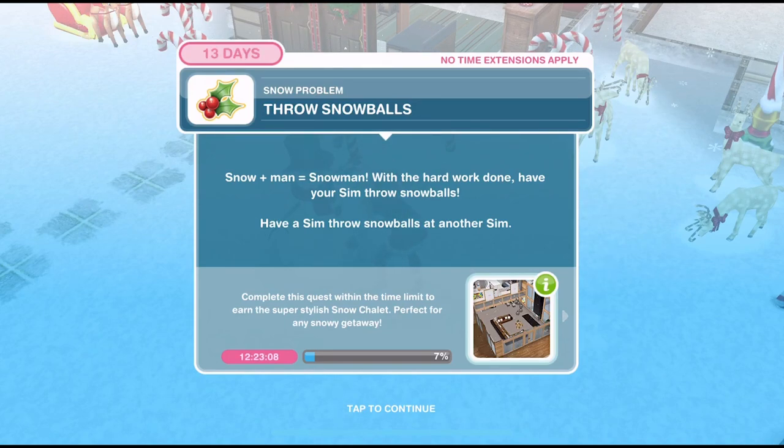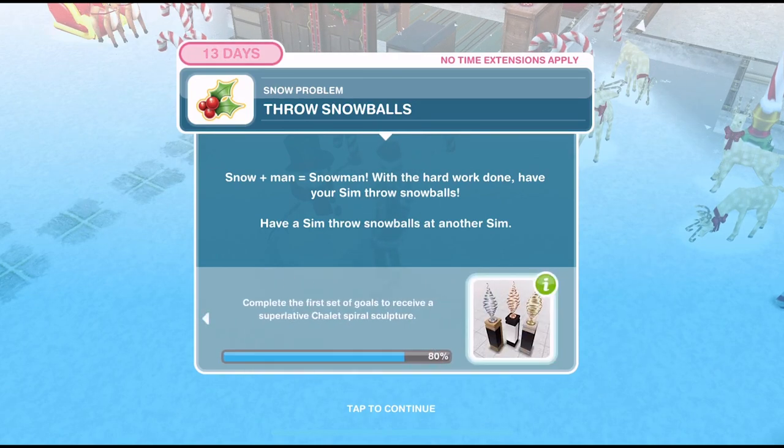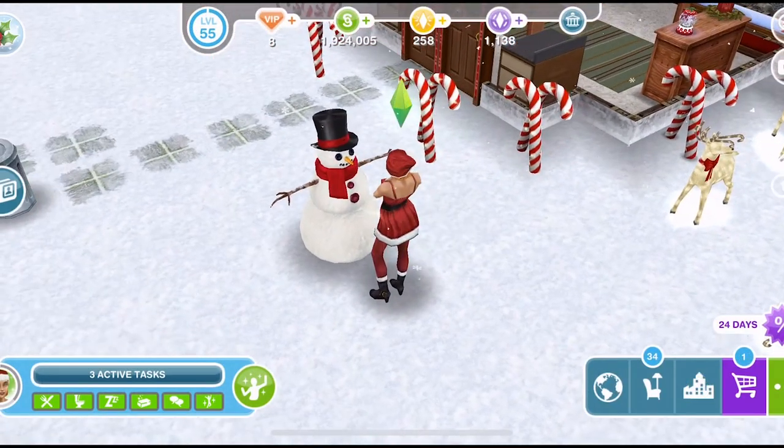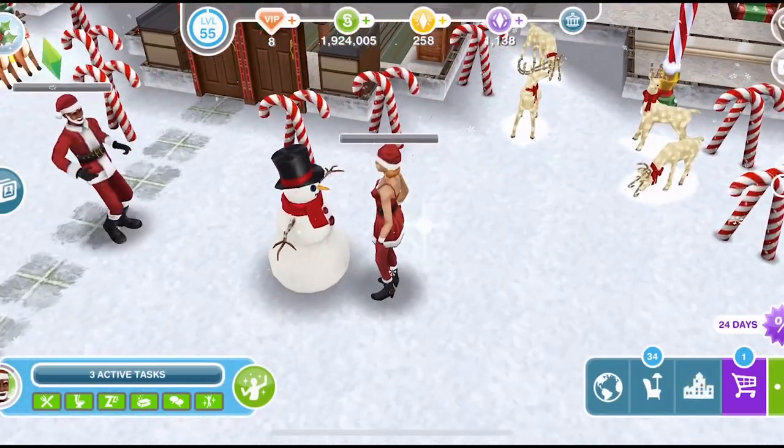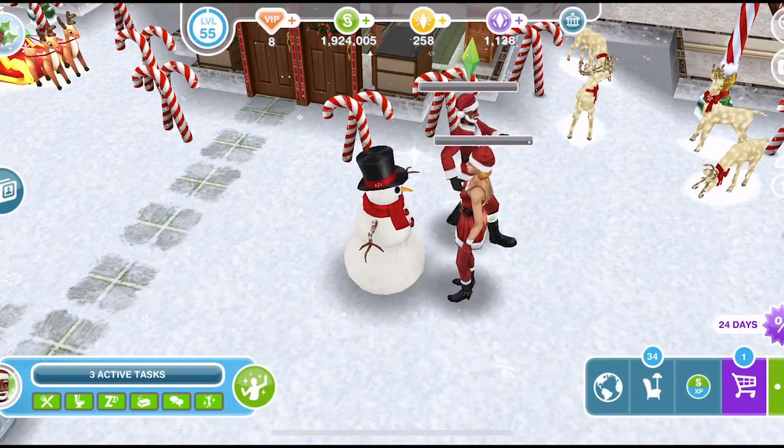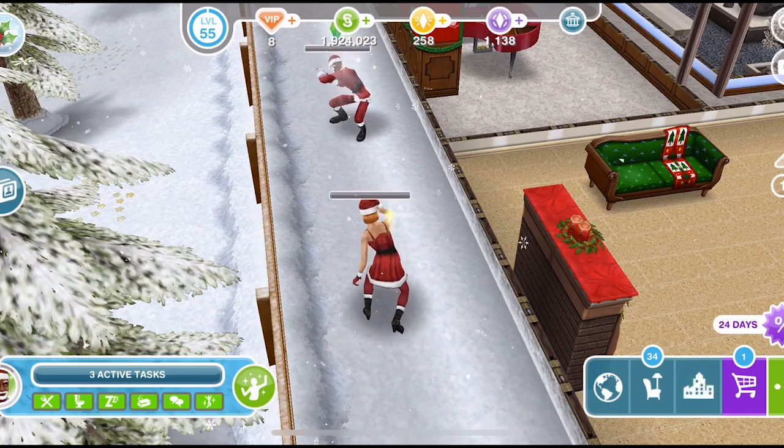Now we need to throw snowballs. 'Snow plus man equals snowman. With the hard work done, have your sim throw snowballs.' Have a sim throw snowballs at another sim. We've brought another sim over — click on them and throw snowballs for five hours. Here they are in the snowball fight.